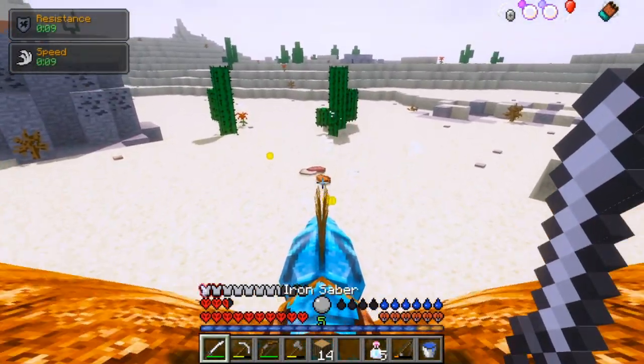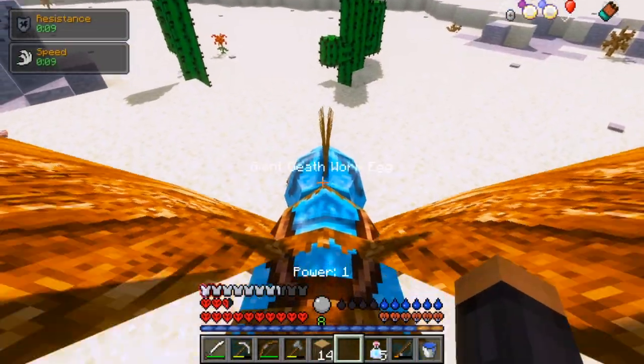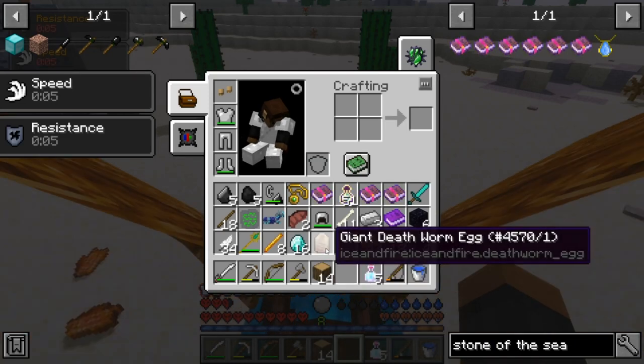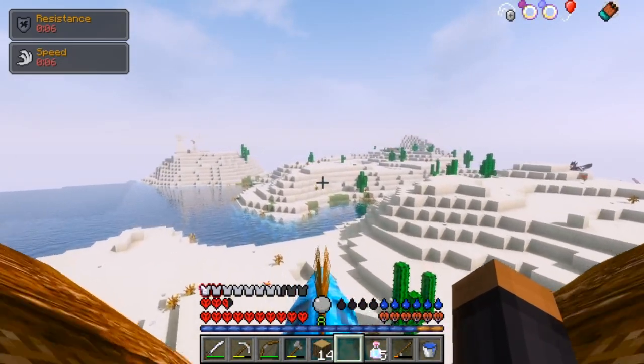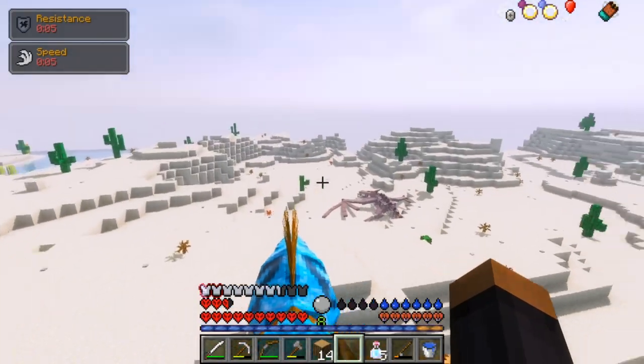I killed it. What did you drop? Wait, what? Giant death worm egg. I don't even think I want to know how to hatch that. Should I know how to hatch that? Is that a thing that I should do? I don't know — leave it in the comments.